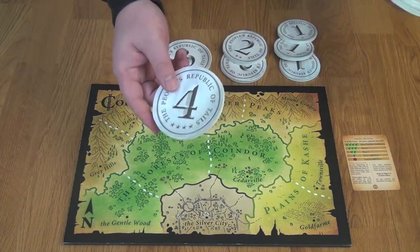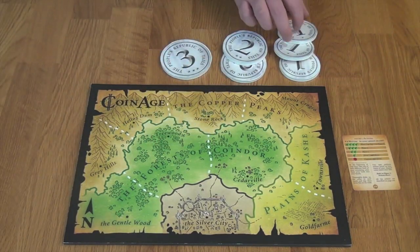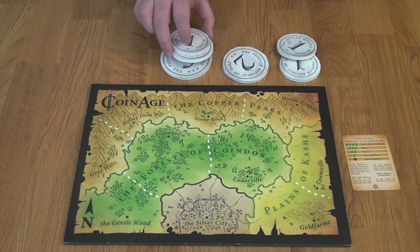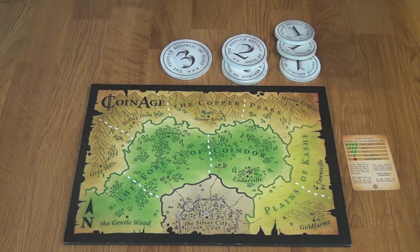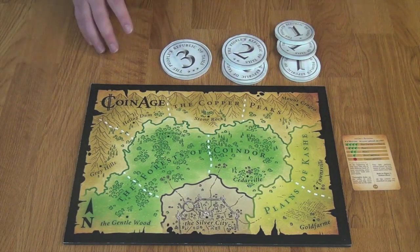If you place your four on your turn, you will not have a four on your second turn, meaning on your next turn if you pick up one of each rank you'd pick up a one, a two, and a three. So on certain turns you may be playing with fewer coins than on other turns. This is perfectly okay — it's part of the game.